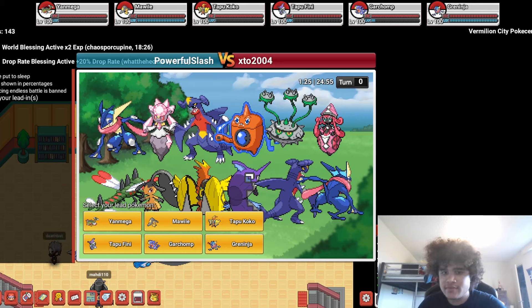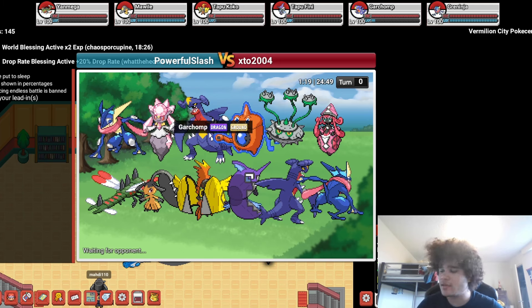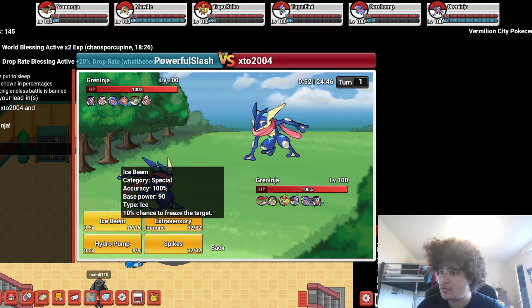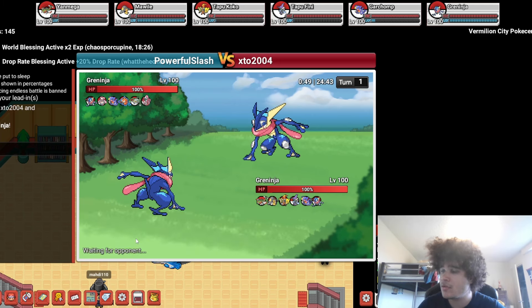For our next match, we're against XTO2004. This looks a little rough. I'm gonna lead off with Gren and try to get Spikes. Yanmega is good once Diancy's gone, I think, but until then it's pretty terrible. I really hope that Gren is Battle Bond. I think we have to go Fini here, which sucks, but it is what it is.